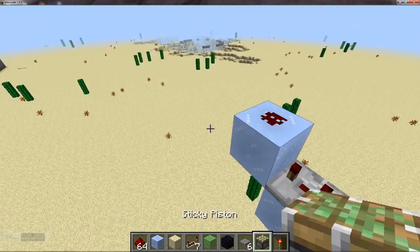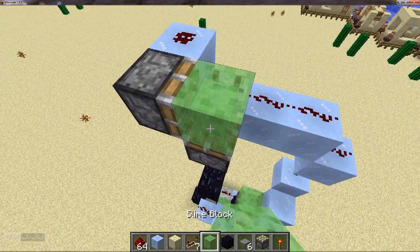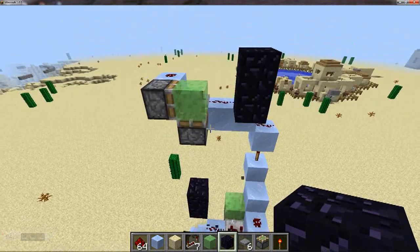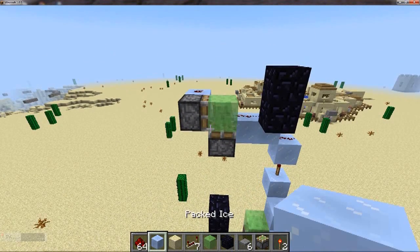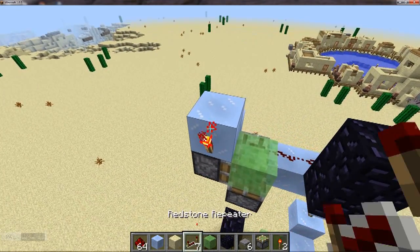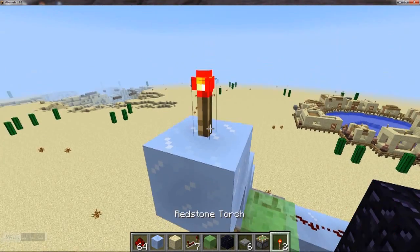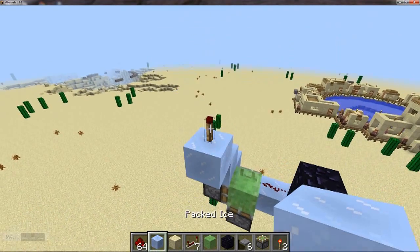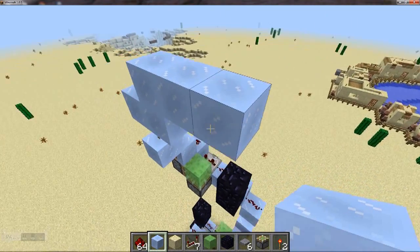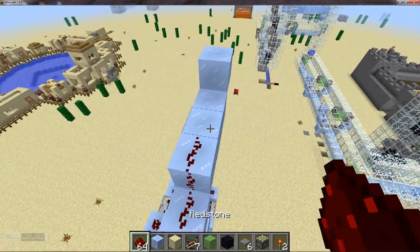So it's three blocks across instead of two as with the previous one, and then pistons in that configuration with a redstone repeater tapped twice and then obsidian in front of that. Then we're just going to do another run up — exactly the same spiraling up. So ordinary block on top of the piston, then redstone torch, ordinary block, redstone torch again, block, and then up one and across three, three, and then up one more. And that's literally it — you can spiral it all the way up.